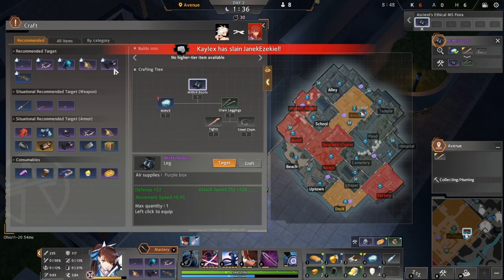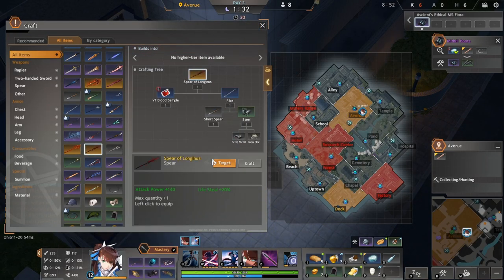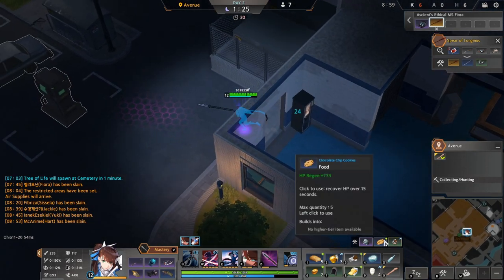One thing you should be paying attention to is that since we are attempting to go for a Longinus, make sure that you know what the recipe is or at least study the recipe. You can also target it mid-game by pressing B. We have about a minute until Wick spawns and her items are actually very important to us, so we do want to make sure we have the right materials going into that fight.